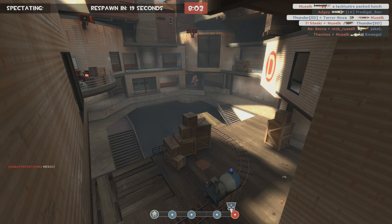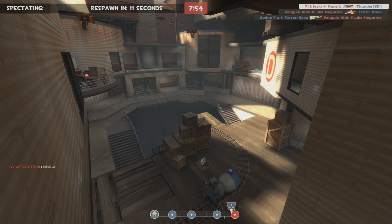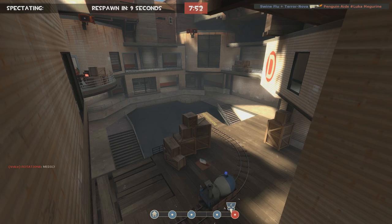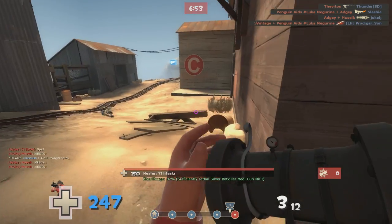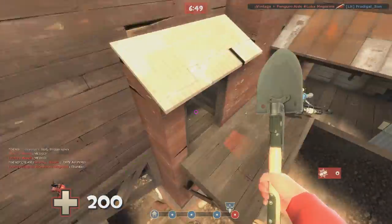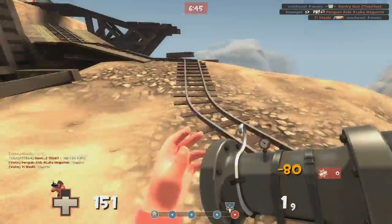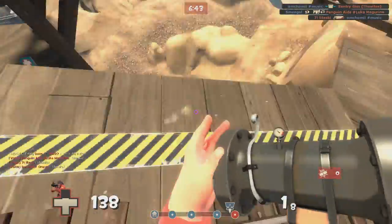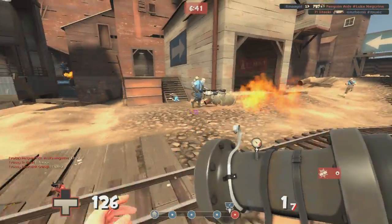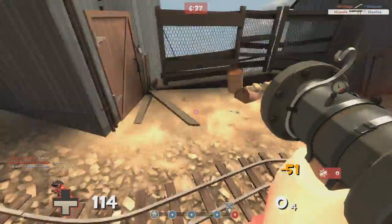With most rocket launchers you actually need a solid surface to rocket jump — you need to aim down, shoot a rocket off the ground, and then propel yourself up in the air. This gun doesn't work like that. With this gun you can actually rocket jump off thin air by overcharging your rockets, as you can see me doing here. That can be so useful and actually save your life in situations where you wouldn't otherwise survive without this weapon.